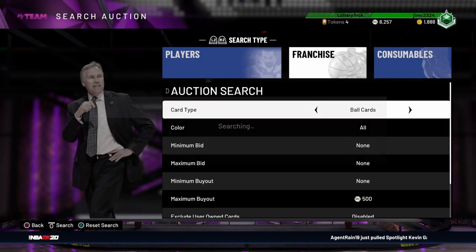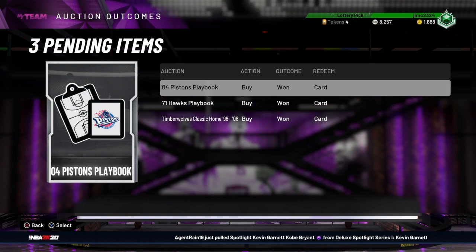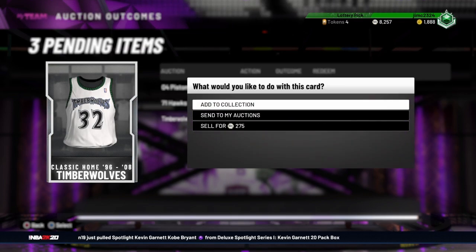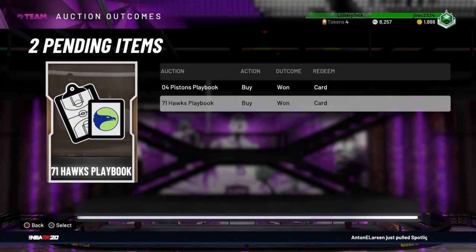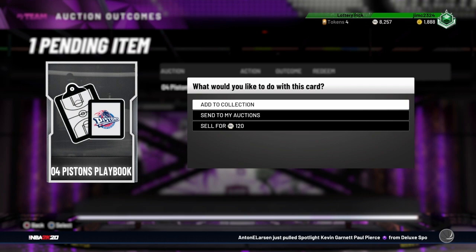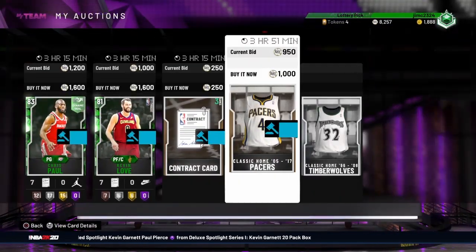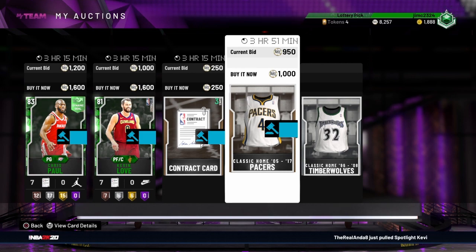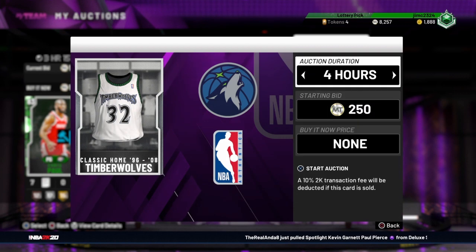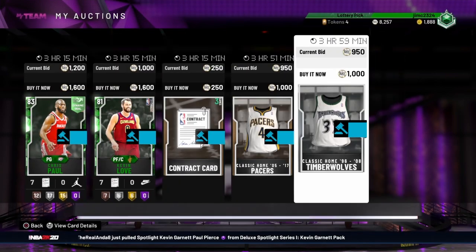You may not be able to make a whole lot of MT from this, but you'll make a little bit. I picked up those cards — this jersey I'm going to resell. I'll add it to my collection, send it to my auctions, and the playbooks I just add to my collection. As you can see I only need six more. Like this Pacers jersey I picked up for 400, and all these jerseys are going for around a thousand.